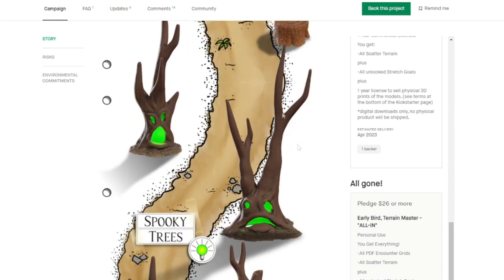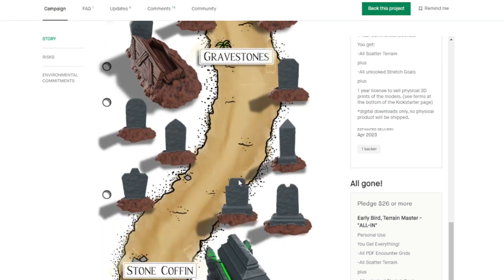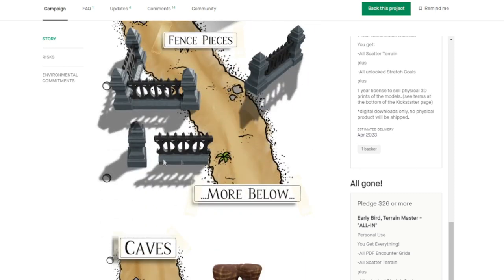We have some benches and some spooky trees — he's suggesting placing green lights inside of them. And then we have gravestones, which again would be really quick to paint up. You can create a graveyard scene as he includes these fences.